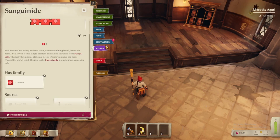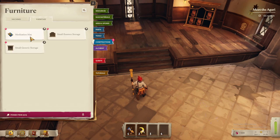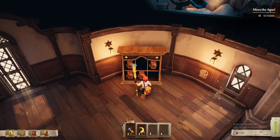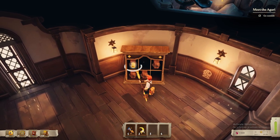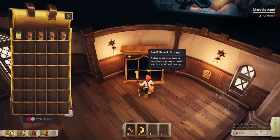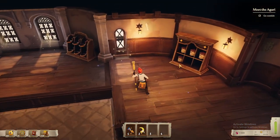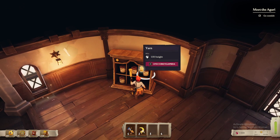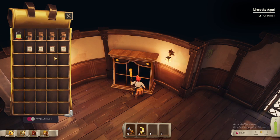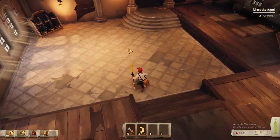That's blood — sanguine. Meditation mat. We have a whole bunch of recipes. Planks! Let's look at them. A place to put away items or ingredients that may be needed later in your alchemic journey. There's no later for me, there's only the now. We've got some yarn. We'll head out this way.